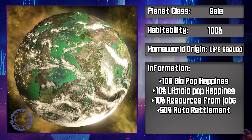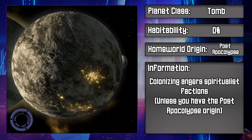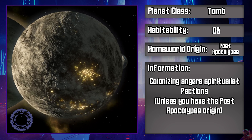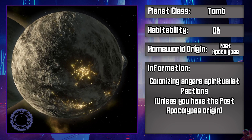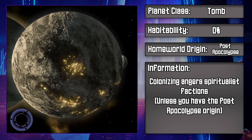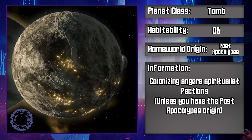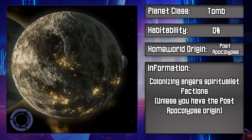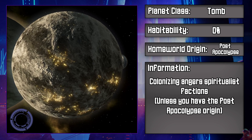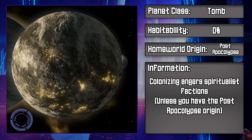You should notice that Gaia Worlds are not the best choice for robot pops. If Gaia Worlds are the perfect world for life, then tomb worlds are the opposite of that. They have a 0% base habitability for all biological pops, and colonizing them will make your spiritualist factions angry unless you have the post-apocalyptic origin. By starting with the post-apocalyptic origin, you start out with a tomb world as your homeworld. These planets are pretty bad, and the only real reason you would want them is if you're playing with very specific traits and then building your entire run around those traits.